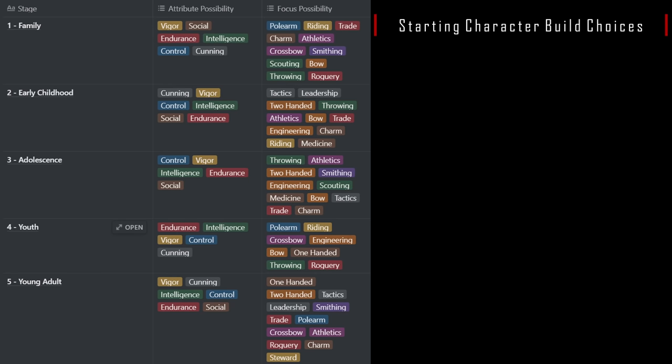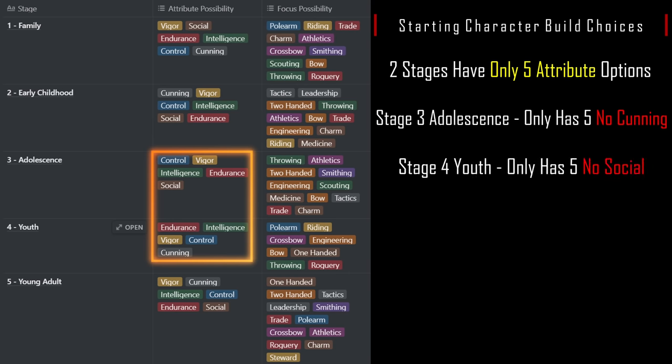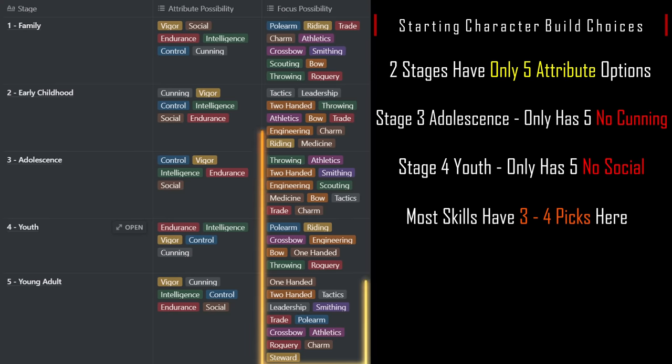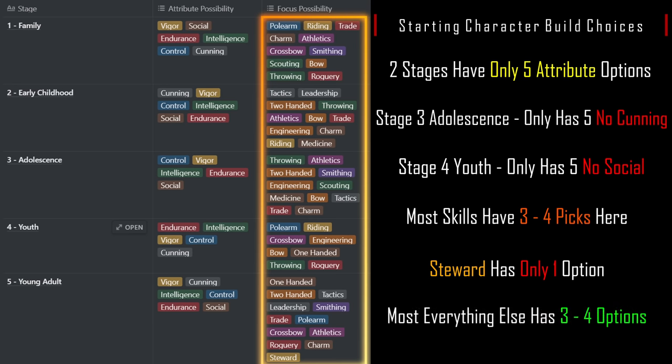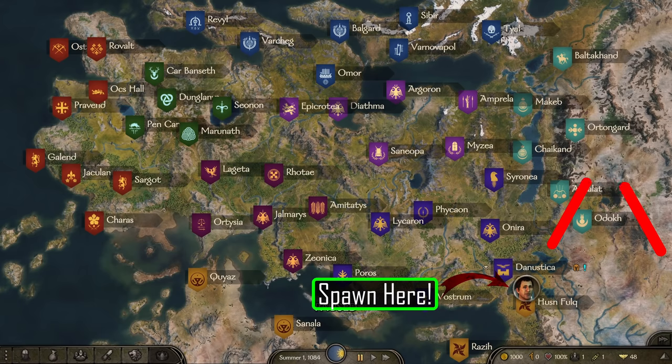Moving on to character creation — for attribute points, Empire also has 2 levels with only 5 options. Stage 3 Adolescence does not have a Cunning option, and Stage 4 Youth doesn't have a Social option. Empire is well balanced with only Steward having 1 focus point option; almost everything else has 3–4 options, so Empire is a good choice for many different types of starts. The starting location leaves a bit to be desired as we spawn in the southeast outside of Danustica. My best advice is to stay away from Khuzait lands and even the borders until you have 30 or more troops, as Steppe bandits can easily swarm you.